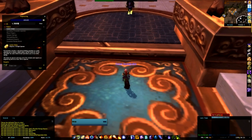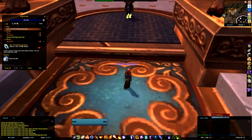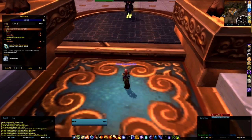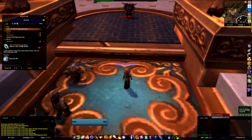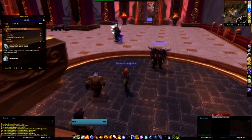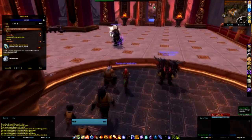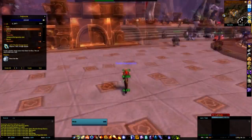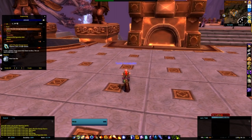First off we have Jard's Peculiar Energy Source. We're going to make one of these. This uses Ghost Iron Bars — it does have a one-per-day cooldown. You use ten Ghost Iron Bars and then you create a Peculiar Energy Source. We actually need an anvil for this. You create a Peculiar Energy Source, and then that gives you the mats to make the other stuff.